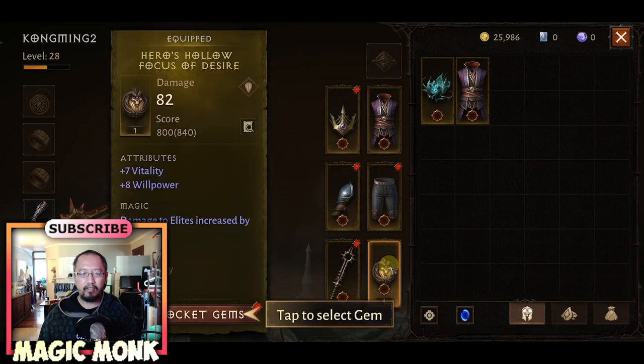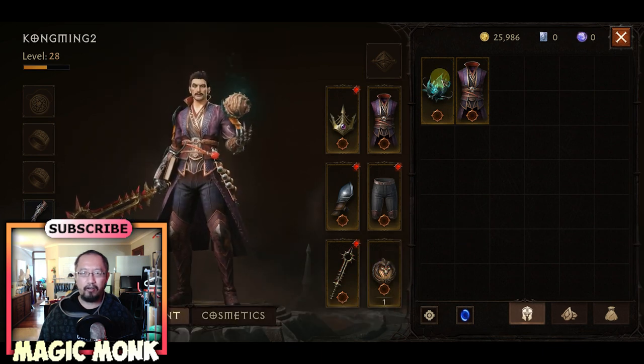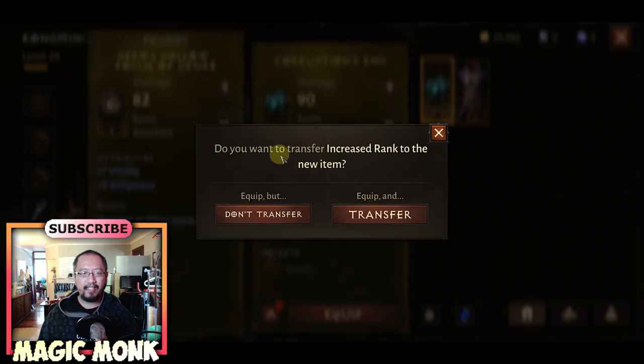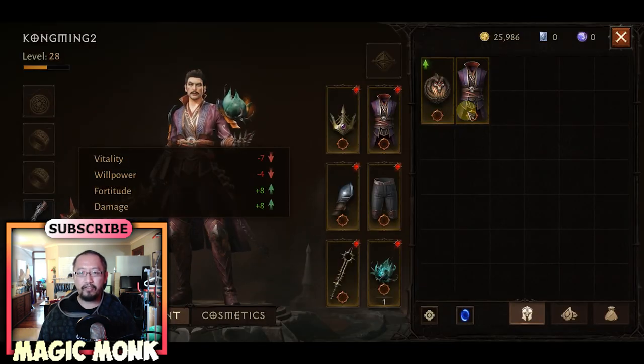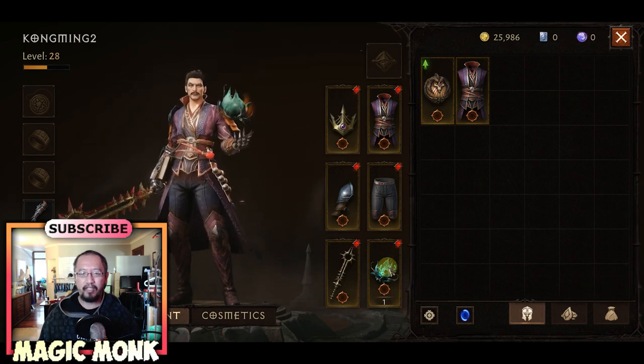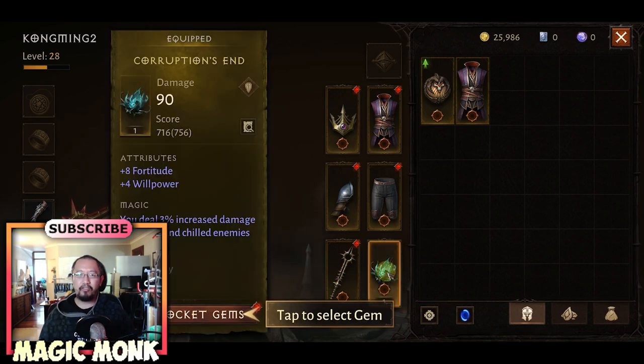If I transfer this out with an item equipped in the same slot and click equip, it asks: do you want to transfer the increased rank to the new item? If I click transfer, this item no longer has the rank one, and the item I just equipped now has the one. That's really good.